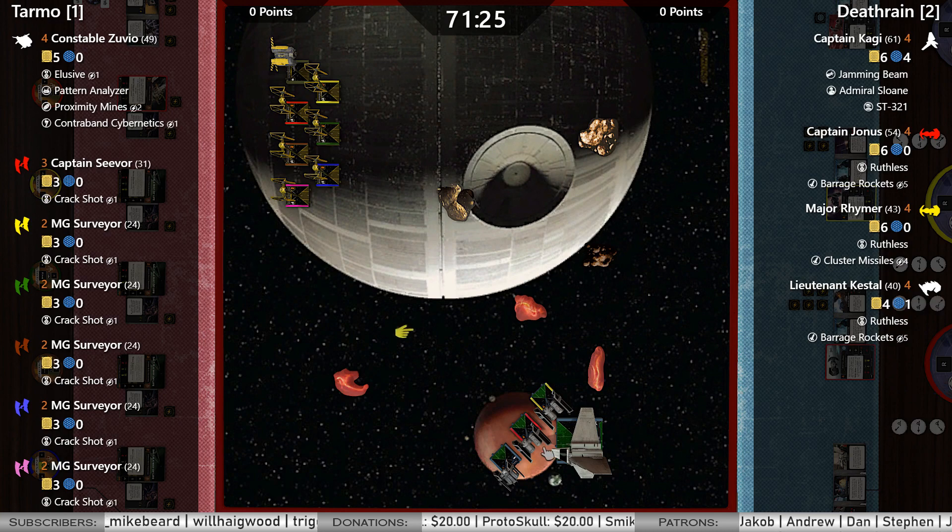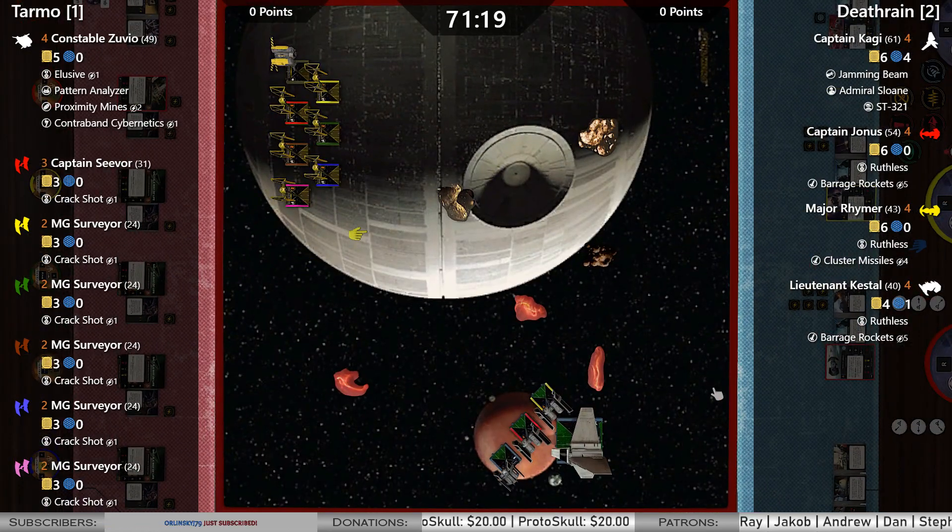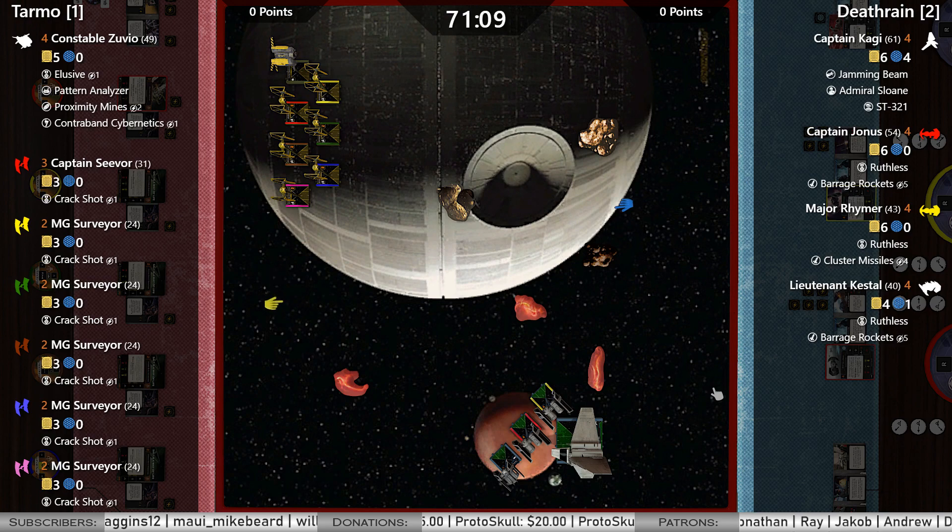We've also got Kagi with ST-321, which tells you he's going to be coordinating. One of the concerns with Reimer or any munitions that requires a target lock — you could be vulnerable on your defense. So having that coordinate out there means you could be double-modded: have that focus for your offense and defensive mods.